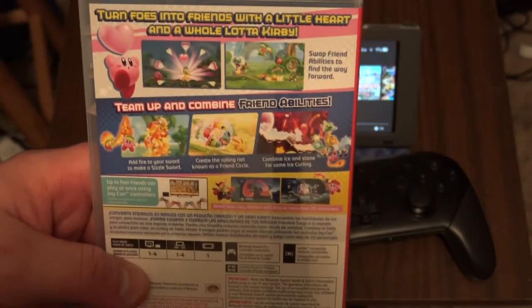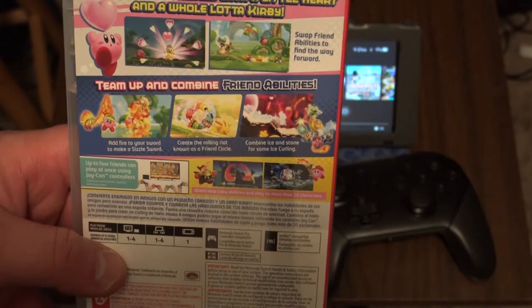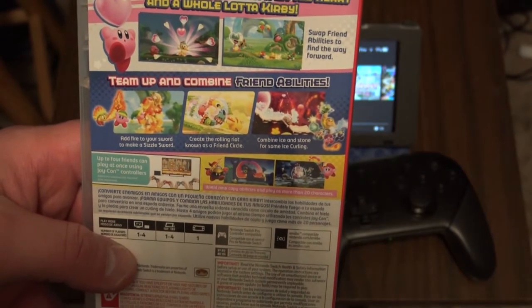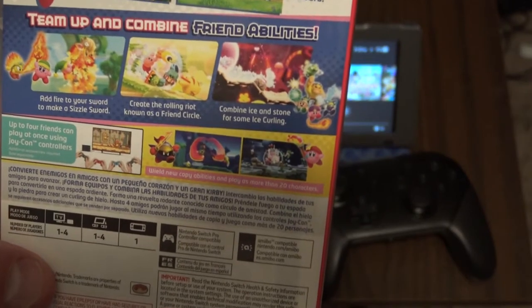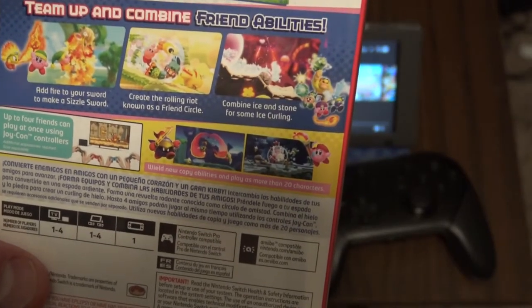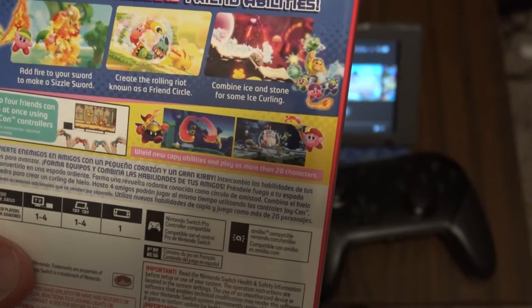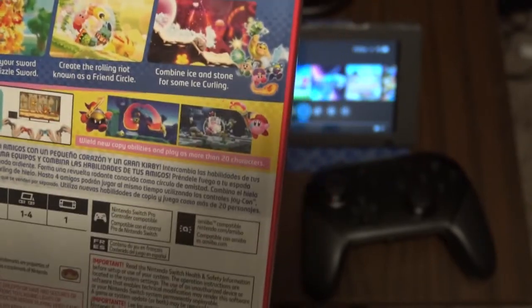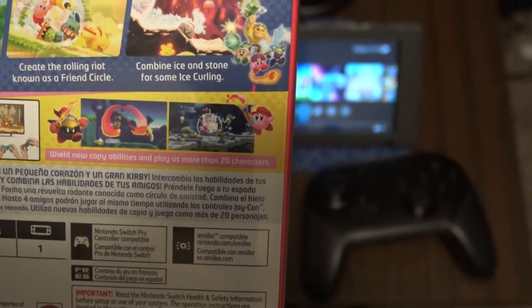And on the back here, here's our description. It says: Turn foes into friends with a little heart and a whole lot of Kirby. Swap friend abilities to find the way forward. Team up and combine friend abilities. Add fire to your sword to make a sizzle sword. Create the rolling riot, known as friend circle. Combine ice and stone for some ice curling.